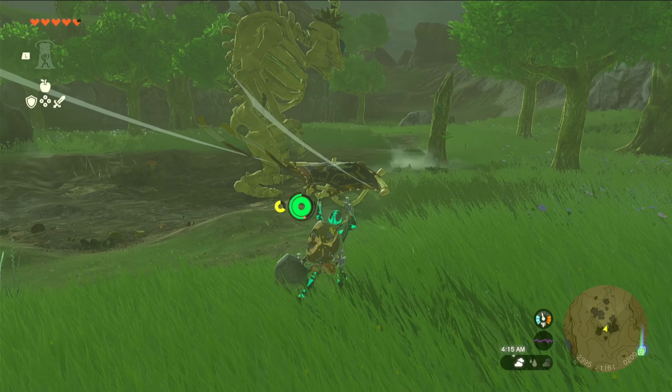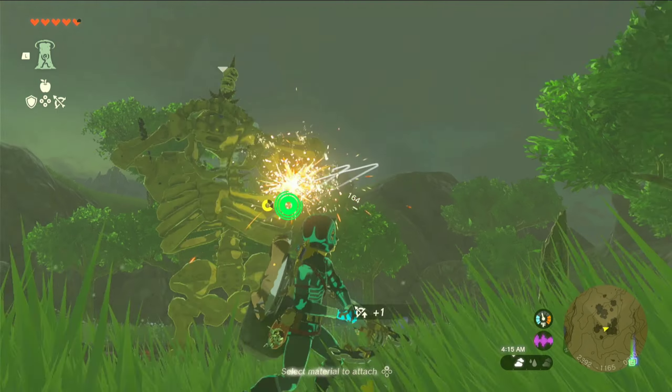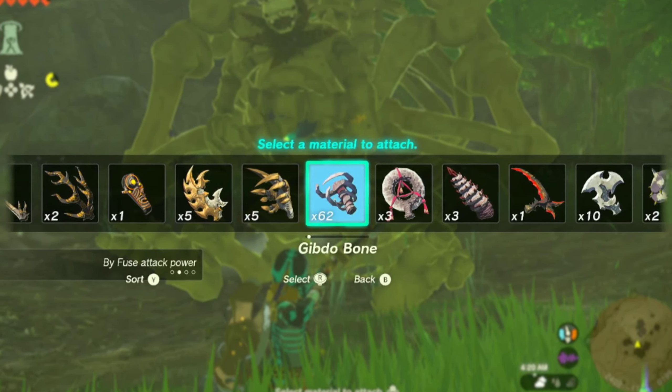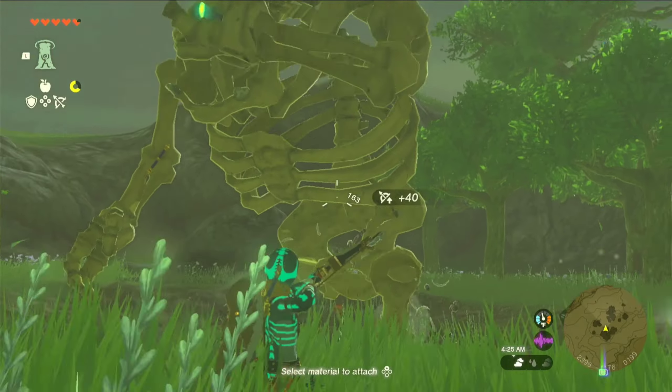I'm gonna use a multi-shot bow and then I'm gonna use the Keese eyeballs to just hit him in the eye, so I don't have to aim or anything — it does it for me. And then I'm gonna shoot him with a bone. How about a bone on bone? And unfortunately I don't see the damage it did.